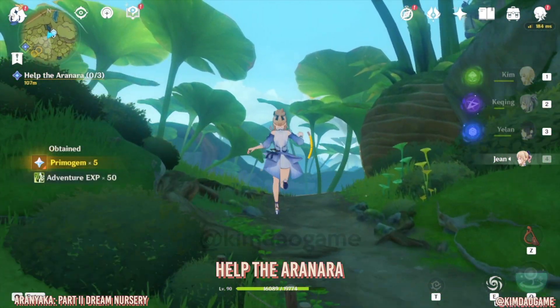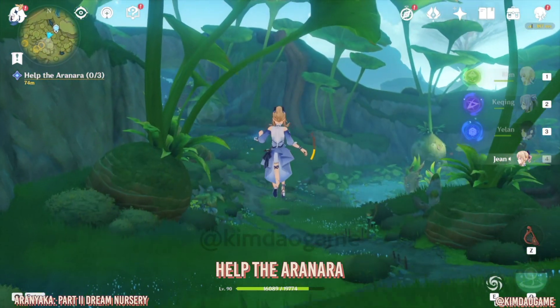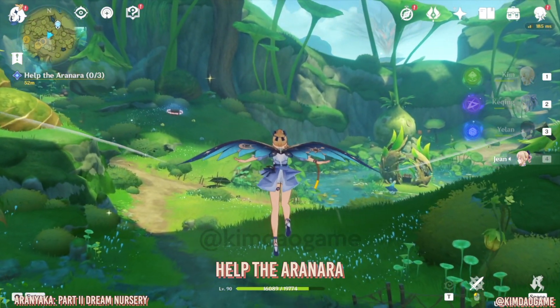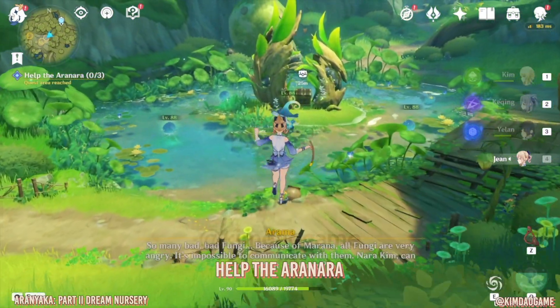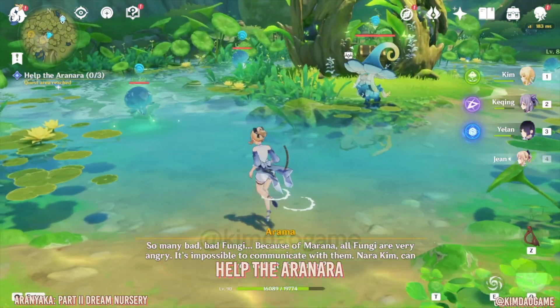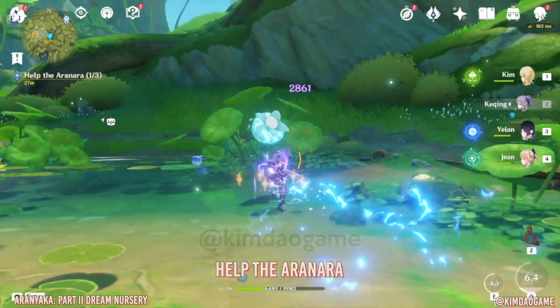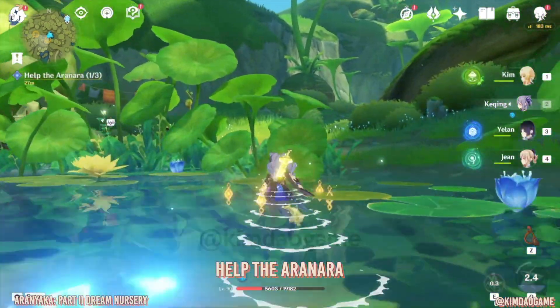From the Statue of the Seven, we are just going to go to the places marked on the map. For the first one where the precious chest is, we just have to fight off all of those mushrooms — the fungi. Once you have defeated them, the first part is done. Now we need to go to the second part.